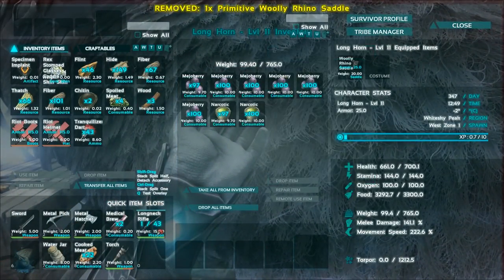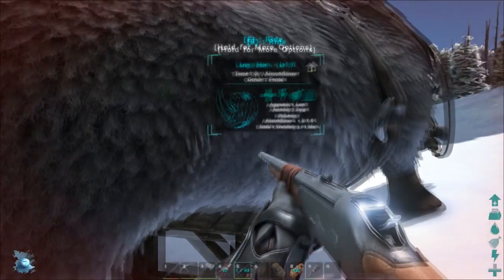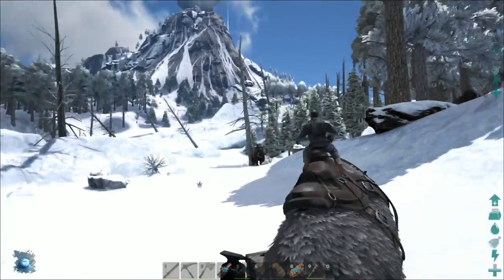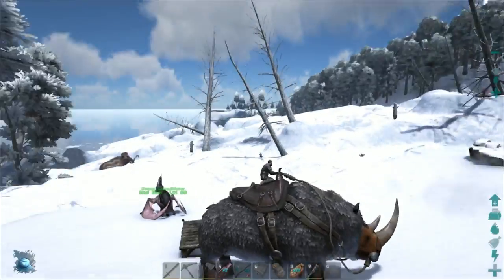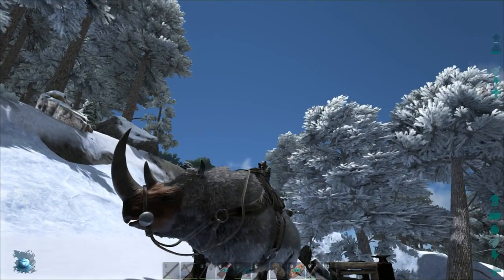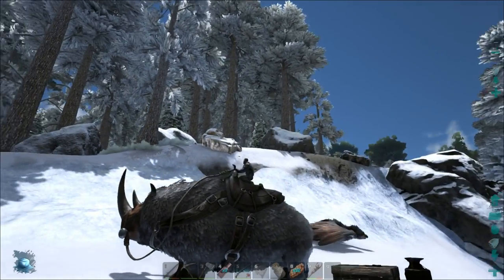There we go. We can leave the rest of the narcotic things in there. He's on attack and target — let's set him to neutral and disable that. Oh wow, he's a big fellow. Jeez, look at this guy. He looks awesome. That just looks powerful, my god. Does he have any secondary attacks? It doesn't look like it.